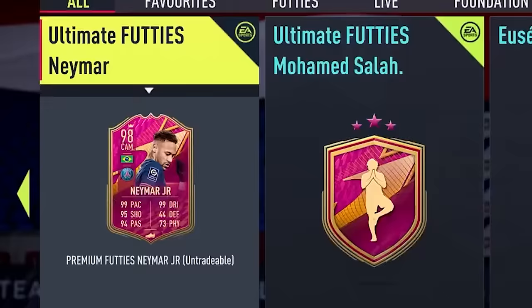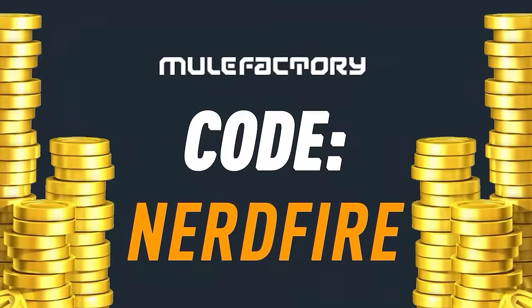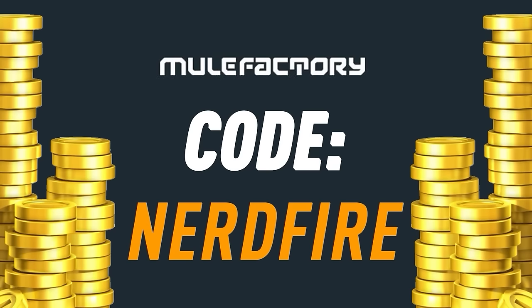Do you have no coins and you want to complete all the brand new SBC cards? Well then head over to mule factory dot com for the cheapest, most safe and reliable coins, and use the code nerdfire at the checkout for five percent off your order.